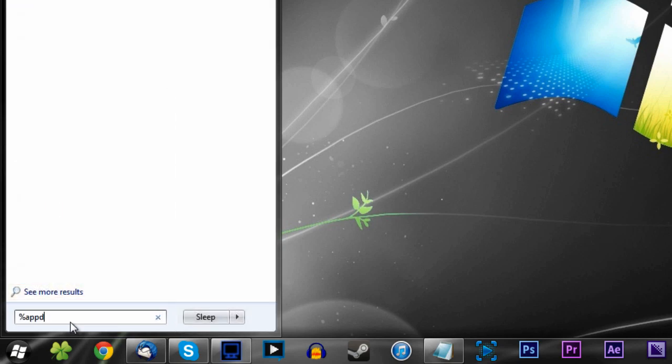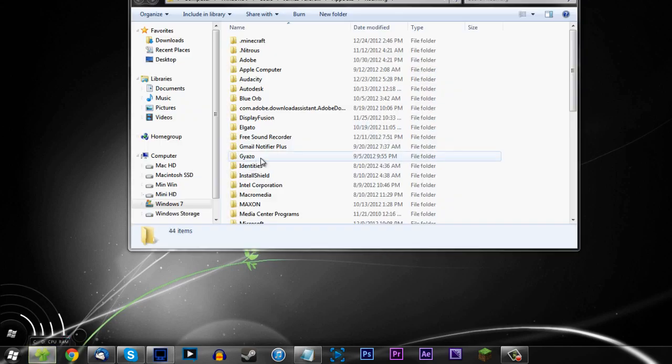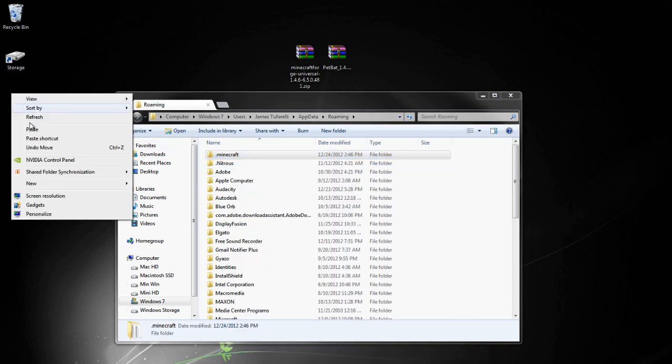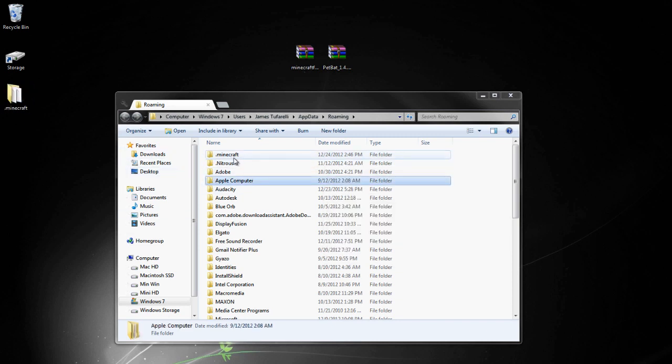So you go to percent-appdata-percent down in the bottom corner and type that in. You should see Roaming pop up here — you can either click on that or press enter. I like enter because the keyboard is a winning board. Then go into your .minecraft folder. But before we start modding, we're going to copy this to our desktop. Because if you make any mistakes and Minecraft won't launch — which happened to me like 5,000 times — you will need this backup. Make a backup. Copy and paste this to your desktop. If anything goes wrong, you drag this folder back in and replace it.